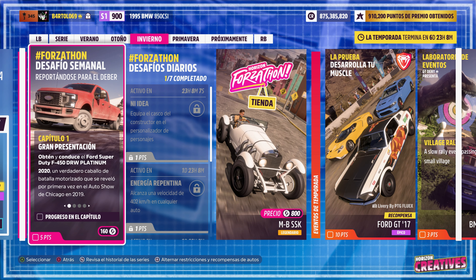Vamos a ver si hacemos el desafío de semana de Forza Horizon 5, que se llama «Reportándose para el Deber», y ya sabéis que son cuatro capítulos que hay que hacer en este orden: 1, 2, 3 y 4.